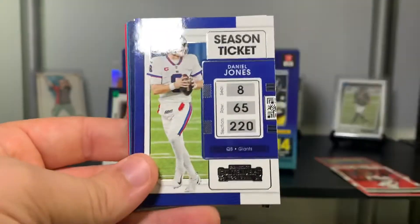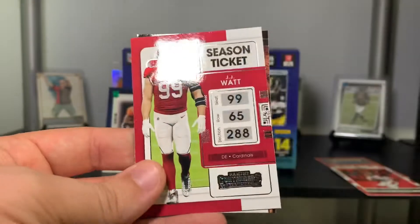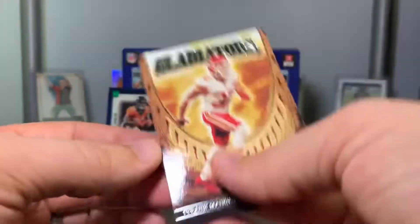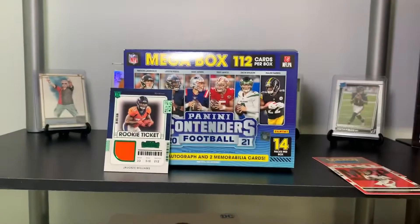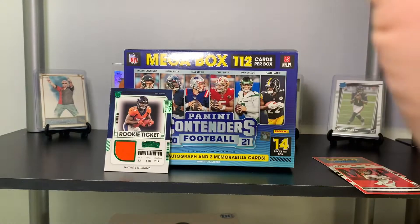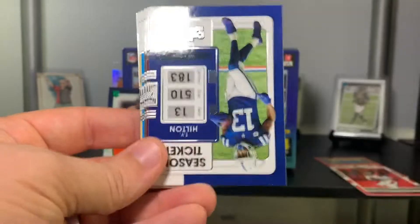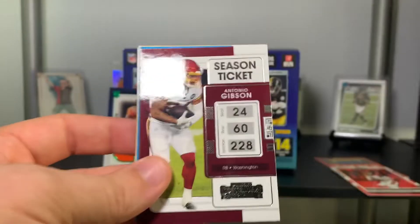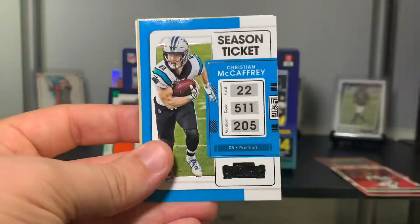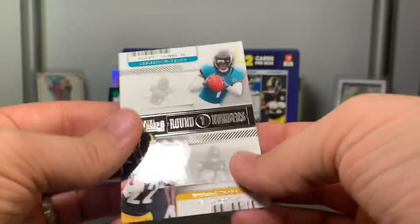Khalil Mack, Daniel Jones, Von Miller, Tyler Lockett, James Robinson, JJ Watt, and Tyron Matthew Gladiators. We're getting shorted some cards here, but it's Panini — do we really expect anything less from them? Davante Parker, Joey B, Ty Hilton, Antonio Gibson, Derek Carr, Christian McCaffrey, Taysom Hill.